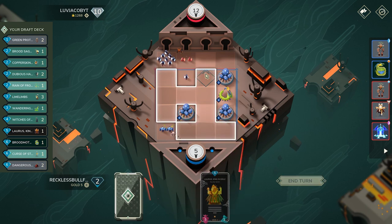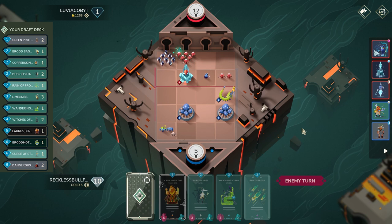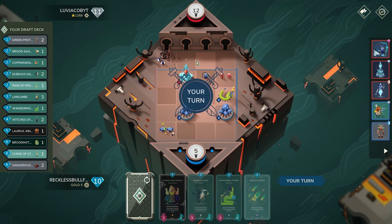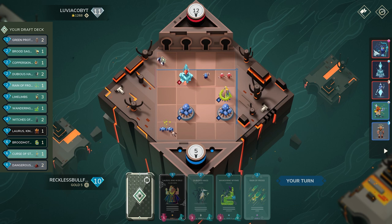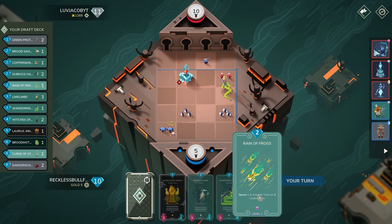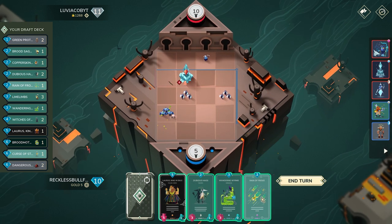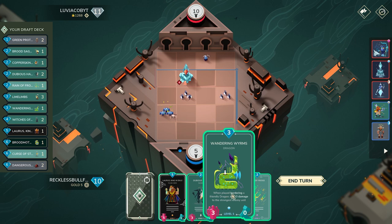Wow, Orgone Leecher is seeing so much play here — that is a very solid way to defend. We at least get in two damage, but honestly that was very sad to look at. At this point I have to cycle out something — I think cycling out Rain of Frogs is fine — and we can definitely play Loris into Dubious Hags. I want to keep Wandering Worms to actually deal damage to one of their units.